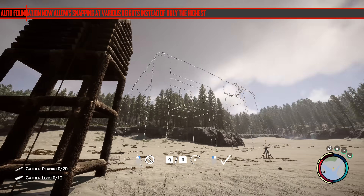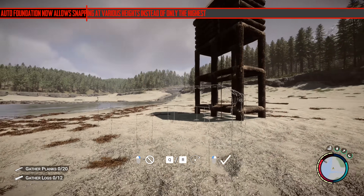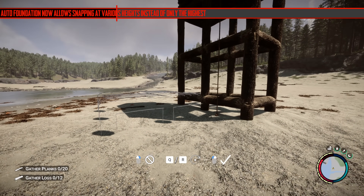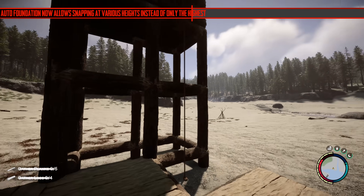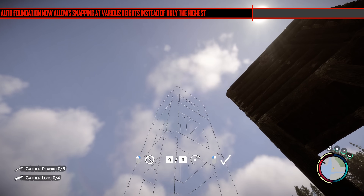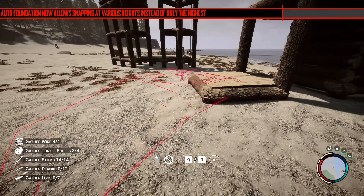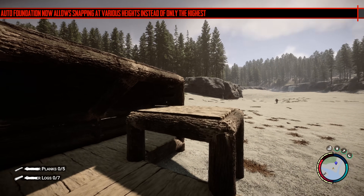Next, auto foundation now allows snapping at various heights instead of only at the highest. This is really good. The foundation system added in the full release is a great addition but it was limited by its height. Now you can go up and down and pick the height you want to place at, which is going to make building a lot easier. I did find that the glider launch pad still doesn't connect, but I'm sure they'll fix that. You can even add it at half height, depending on what it's attaching to.